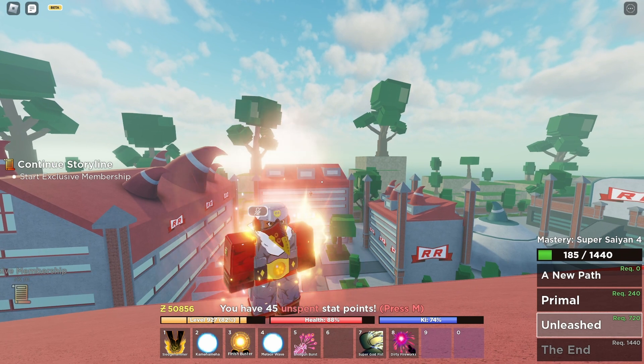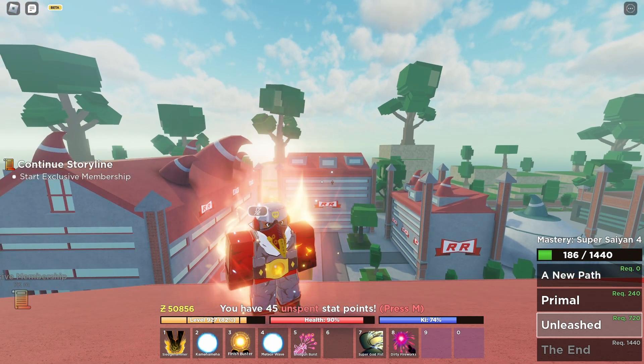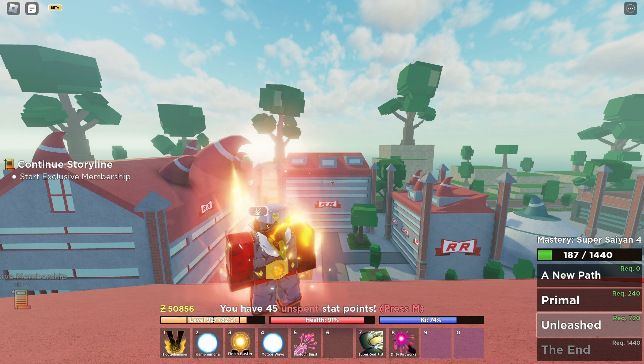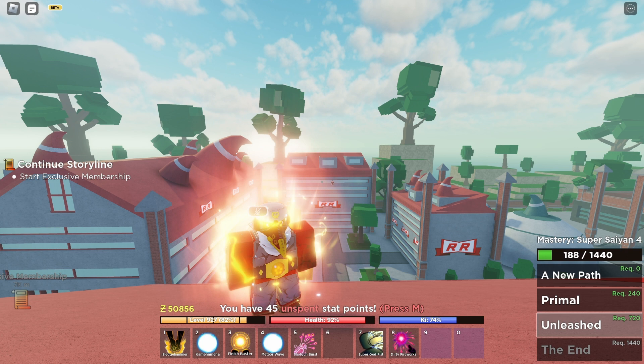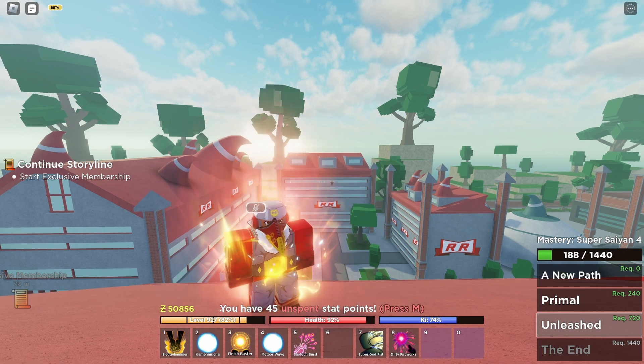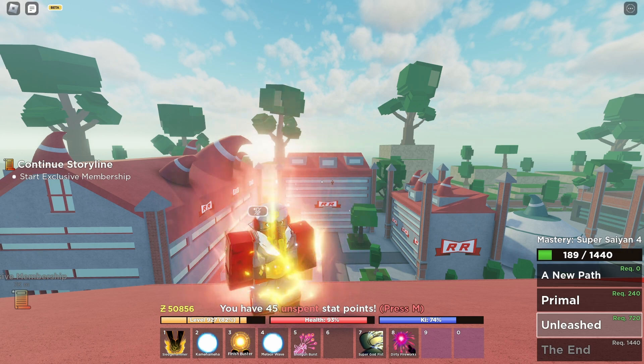Hello everyone. In this video I'm gonna try to get Colonel Silver's drops — he has a 3% chance of dropping a shirt, pants, or shoes. So let's see what kind of drop we get out of him. Just stay tuned; I'm gonna fast forward everything when it comes to fighting and waiting for him to spawn in. Let's get started.